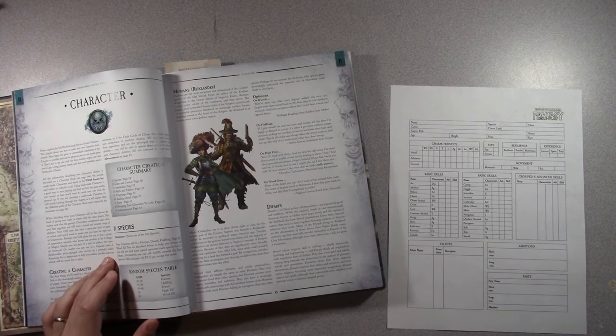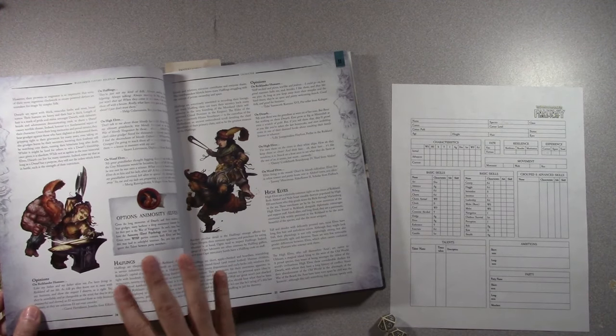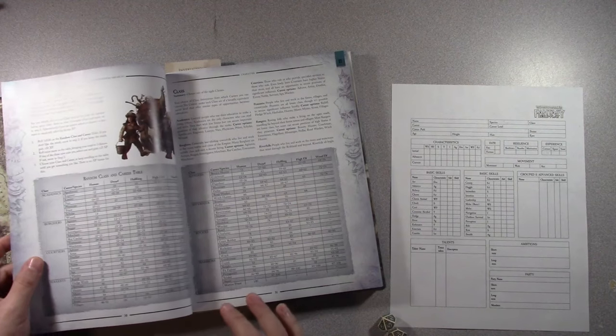You can also get halfling, dwarf, high elf, or wood elf, but you've got to roll higher than 90 to get those. We're not going to worry about reading the human descriptions right now, so we'll just move along. We've got a human character.